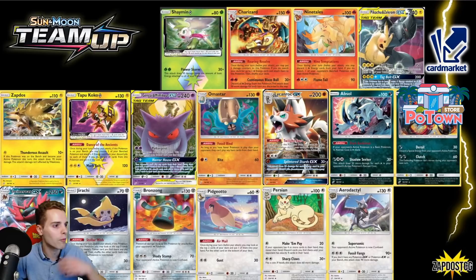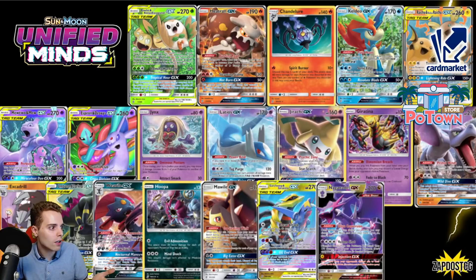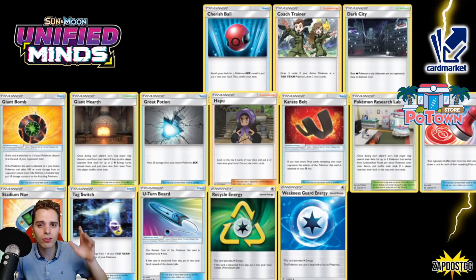Reset Stamp — this is a huge one. So going back: Stellar Wish is huge, Pikarom is huge, Pokémon Communication is huge, the Fire stuff is huge, Reshizard, Volcanion, Blacephalon are huge — Welder, Fire Crystal, Giant Heart. Those are all crazy things we're losing. And Reset Stamp — those are the cards where you just say 'ah, we're going to miss this.'